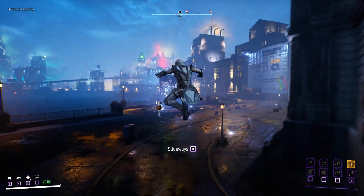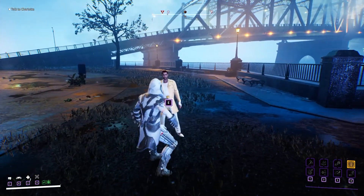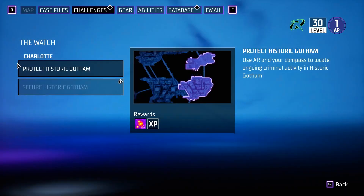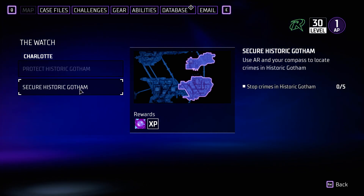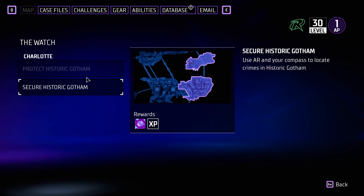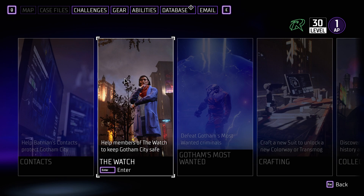So we're going to go here, speak to this person, and they either give us the reward because we've already completed the challenge, or they're going to give us a new challenge. In this case here, we're receiving a new challenge. If you hold E here, it opens up directly into the challenges. Now these are the challenges for the Watch, and you can see these two challenges are what I need to complete: defeat criminals in historic Gotham — I need to defeat 12 of them — and I need to beat five crimes. This doesn't have to be only raid crimes, it just has to be general, any crimes really. It takes so quick to do this.